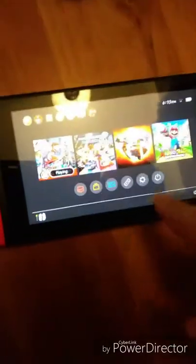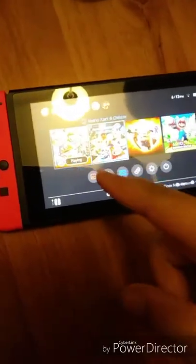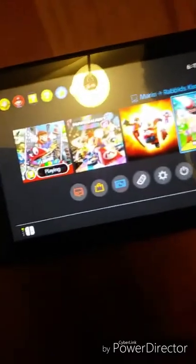The games we have right now are Mario Kart 8 Deluxe, Mario Odyssey, Incredibles from Lego, and Mario plus Rabbids Kingdom Battle. So that's what we have.